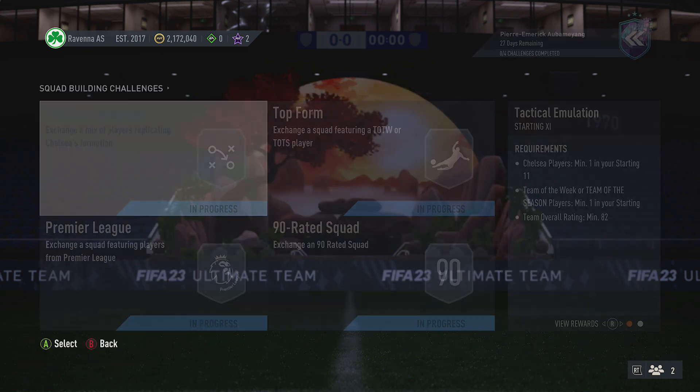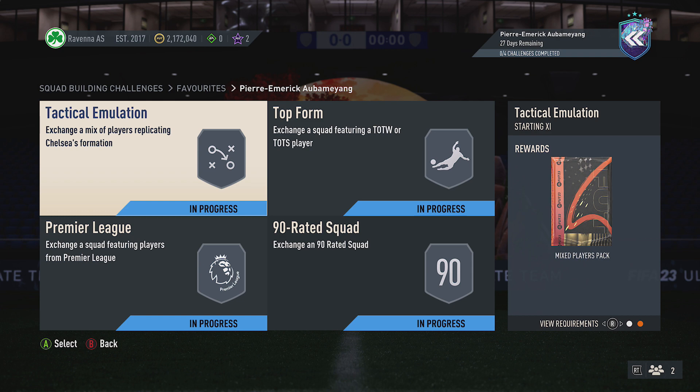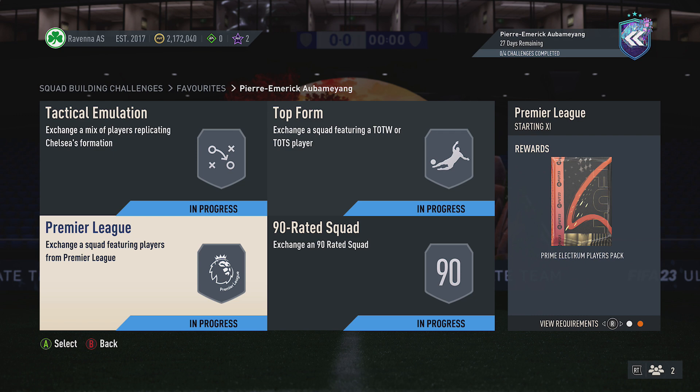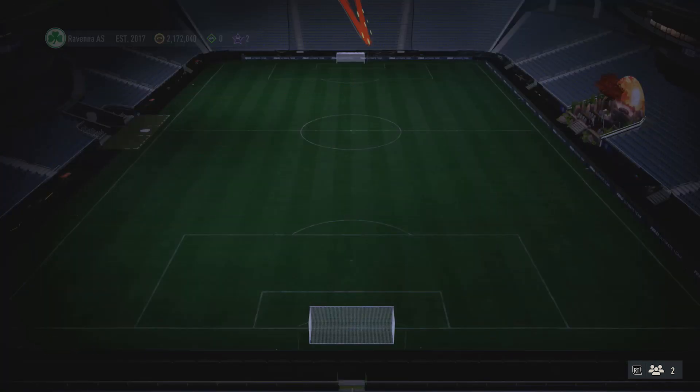Time recording, it comes around 320k to complete. You also get 4 packs back as well: a mixed pliers pack, small prime gold pliers pack, prime legs and pliers pack, and also small red gold pliers pack, for the very first squad just here.